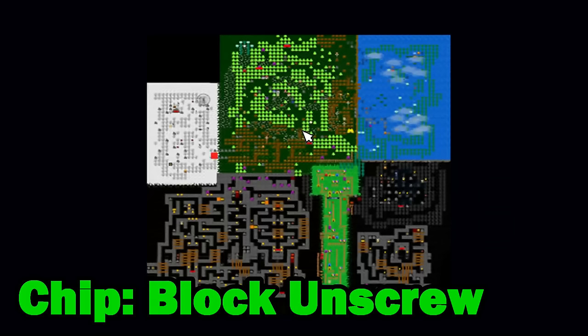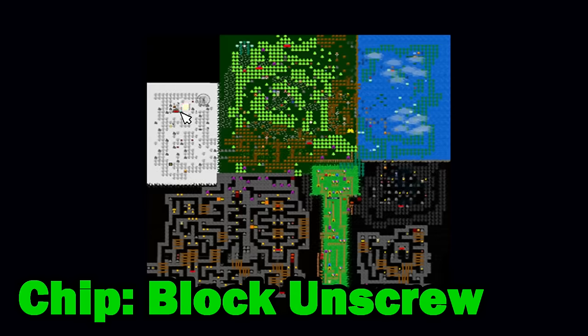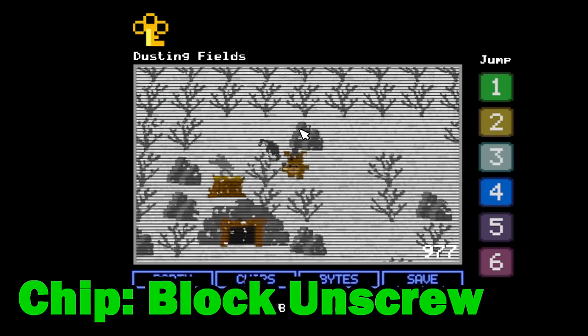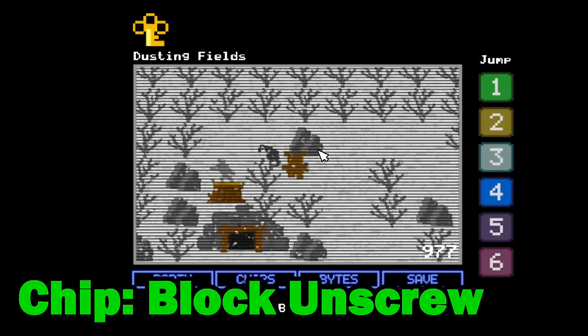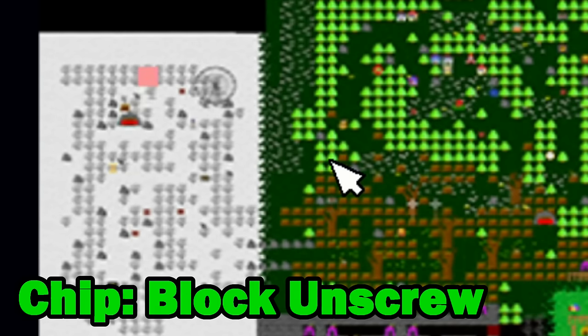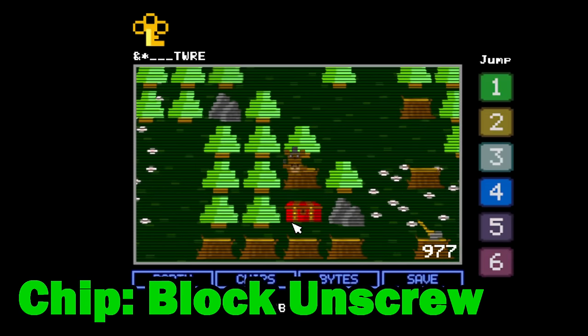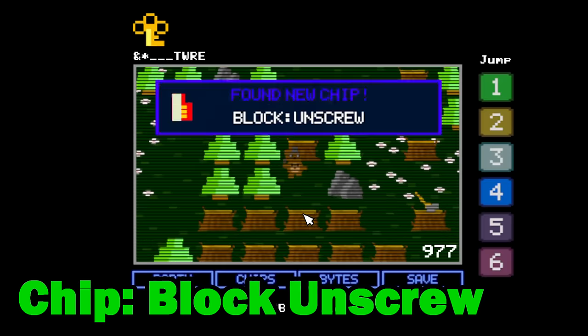Next we'll be getting the block unscrew ability chip, which is very useful against some of the mini bosses you'll be facing later on in this guide. Go to zone 3, the snowy area, and head to the mine in the north west but don't go inside. Stand underneath this rock in particular near this Shadow Bonnie thing and walk up to enter the glitch world. Now take a short stroll to the east around the ferris wheel to the chest in a cluster of trees and equip this chip straight away because it's very useful.